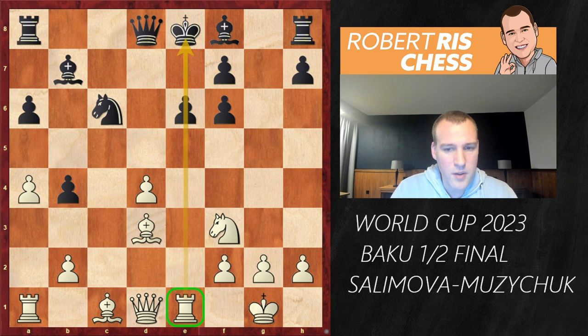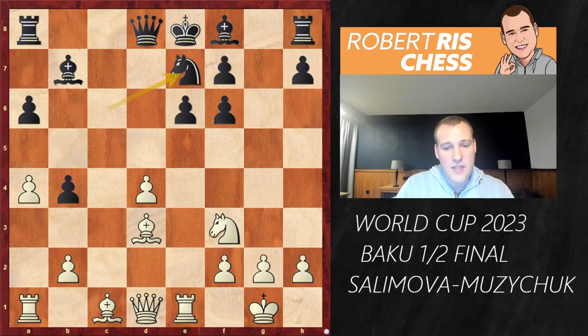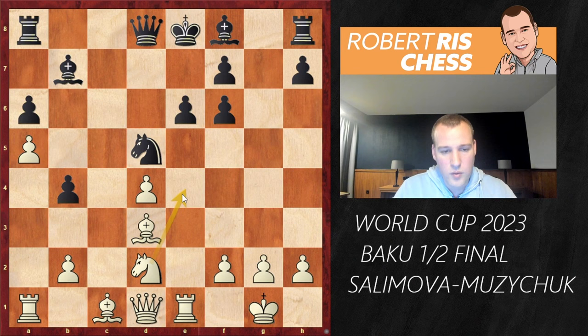After Nxf6, gxf6, white recaptures with the e-pawn. With this exchange of pawns in the center, white's rook has been activated for free. I really dislike Muzichuk's decision, but it's a blitz game — these decisions are made impulsively. Your king is a bit unsafe in the center, and even if you castle kingside, the king wouldn't be much better off with the doubled pawns. Black should try to get a grip on the d5 square, maybe with Ne7 to go Nd5.